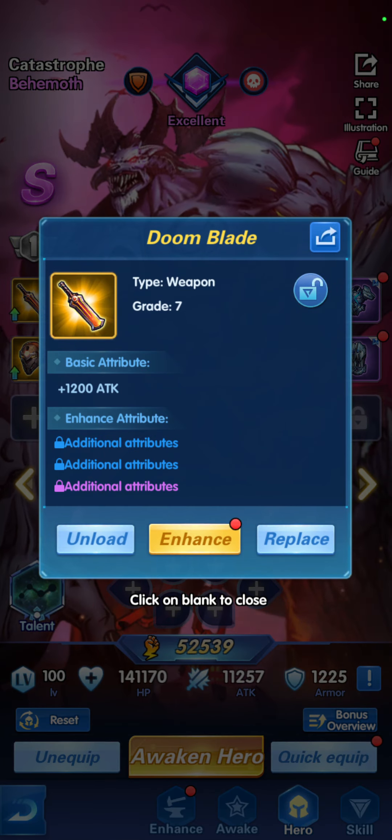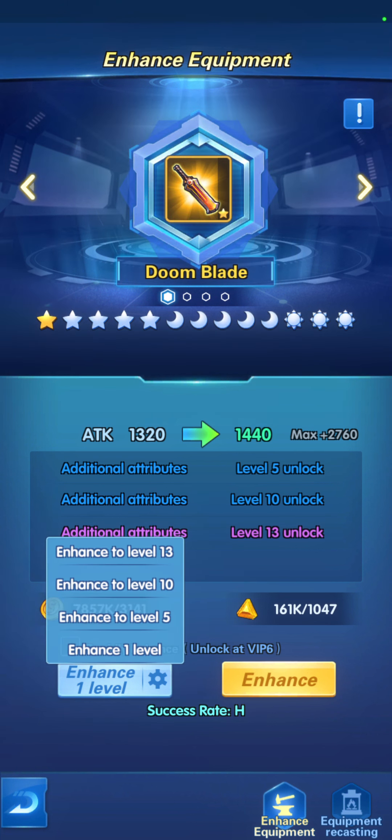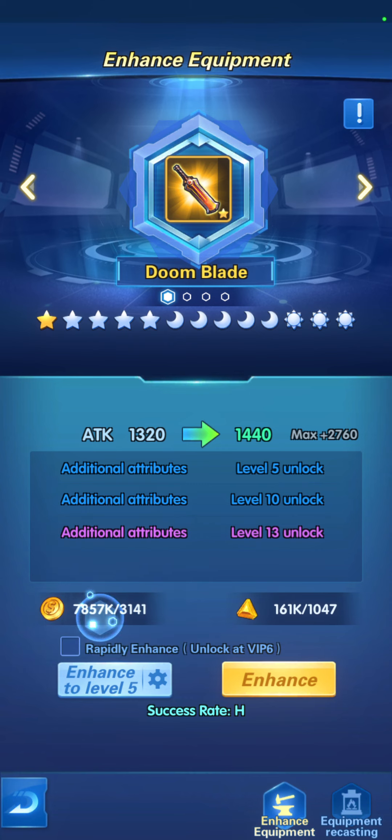The second thing is you can enhance the weapon — this consumes money and Veranium. You can also press on the gear button and choose to what level you want it to continuously try to enhance on its own. Let's choose enhance to level five.